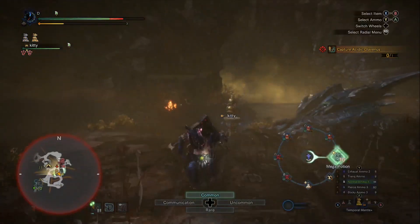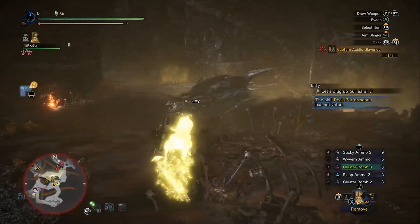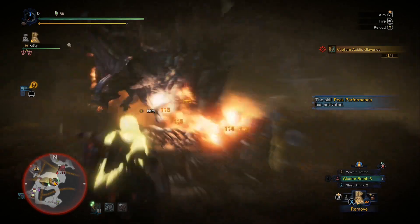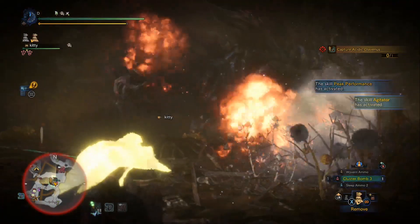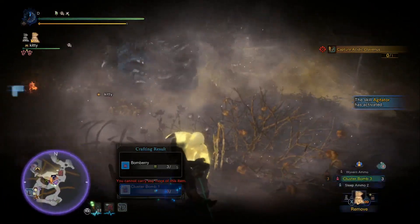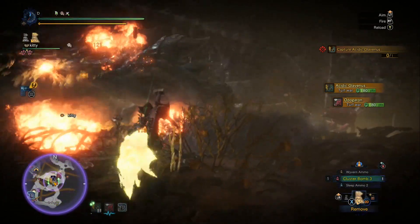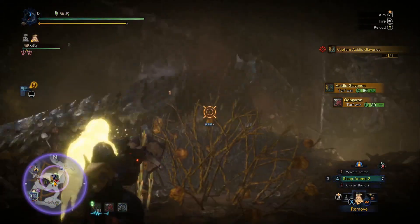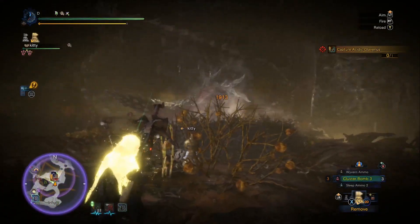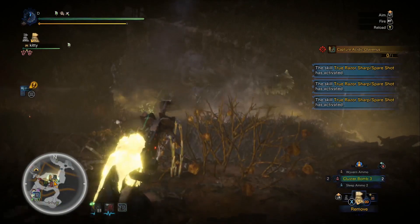Let's have this Mega Potion real fast. We're full health, we'll put this on now. Agitator is going to be activated as soon as he stands up, and we're going to have Peak Performance — very important. 121 per shot — awesome. It looks like we're hidden in the bushes. He's like, where is he? Turf war — yes! Perfect timing for that. Odogaron's like, I ain't letting you get away with that. Come on man, don't run away — he totally ran away.